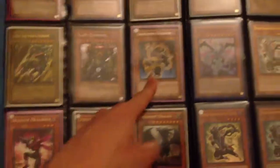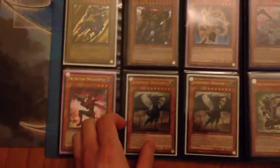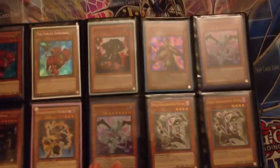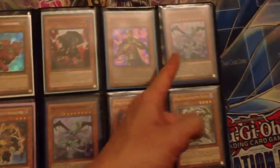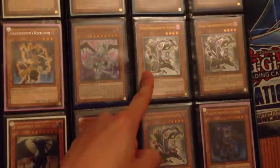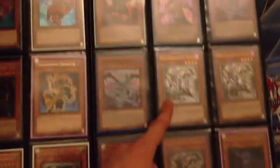Recruiter is $4. Dragonfly is $1. JD Gold is $6 each. Shazank is $1. Kycoo Super is $3. Malefic Stardust Supers are $1 each. There's an Ultra First Edition Hanzo — I'll do $14 for it, or $7 PayPal.